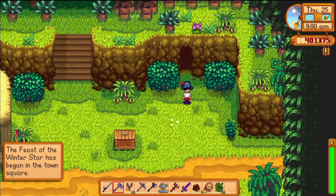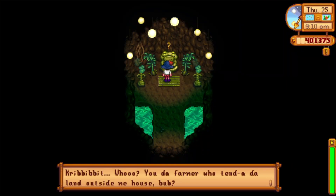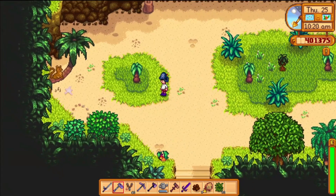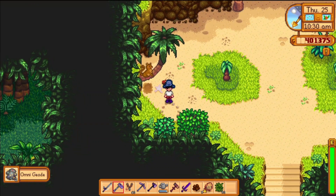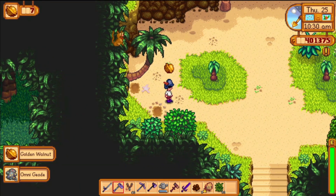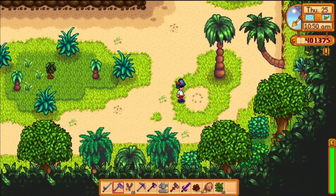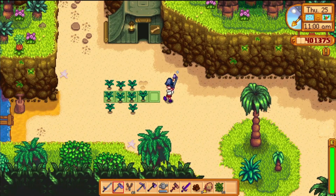We're still getting notifications for events happening in Stardew Valley. There's a new character — I am liking this guy. He wants us to grow a melon. Here we have a textbook example of a golden walnut being in the middle of something — we just scared that monkey away. This looks like one and it is one. Didn't even need the wiki for that. That's a lot of ginger — it is Ginger Island for a reason.